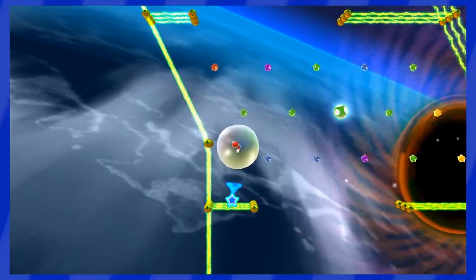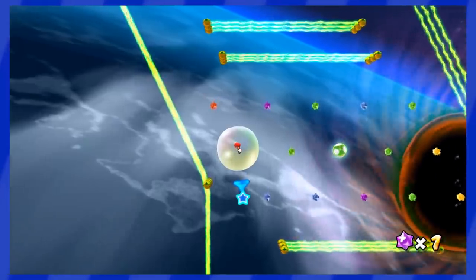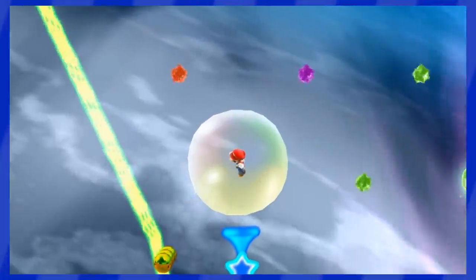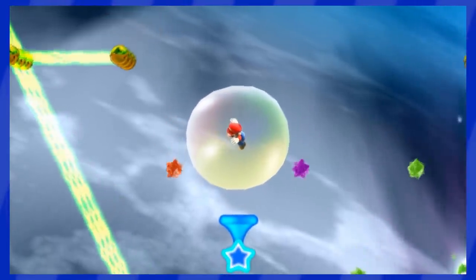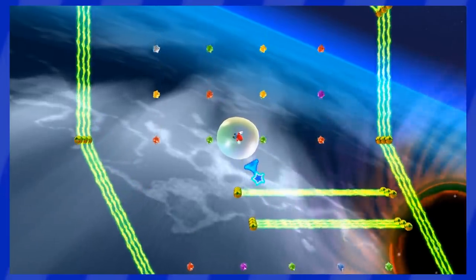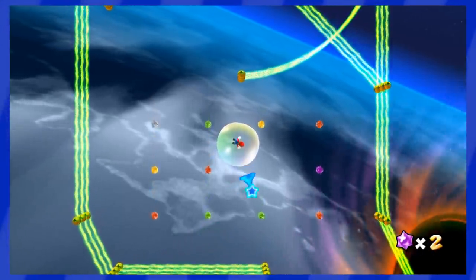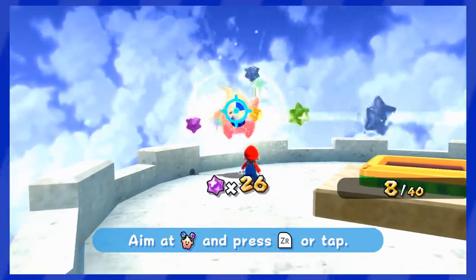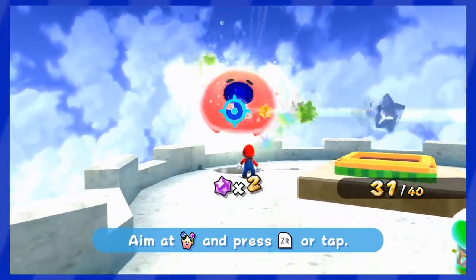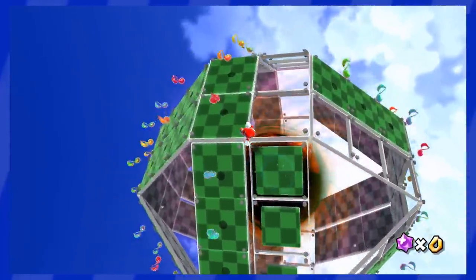There's one Star Bit we're forced to collect going up the path, but I soon realized you can actually get Mario's bubble to fit in between those rows of Star Bits. With my shaky hands, I collected one Star Bit down there, bringing the total to two — but in theory, it would be possible to do it with only one Star Bit. Sea Slide's Hungry Luma wants 40 Star Bits to reveal the secret path, and once that's done, we just collect music notes — so no more Star Bits here.